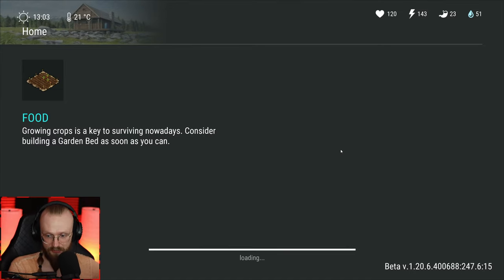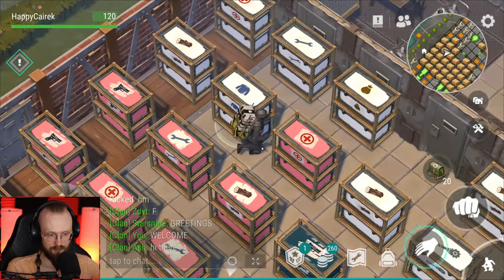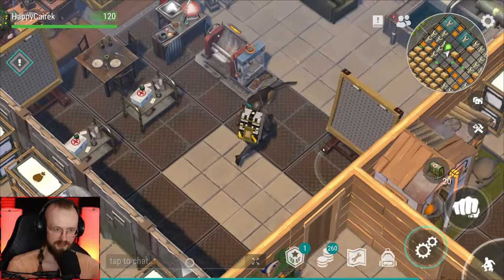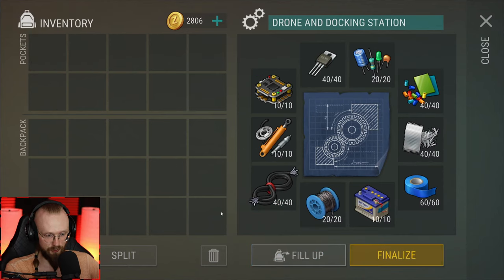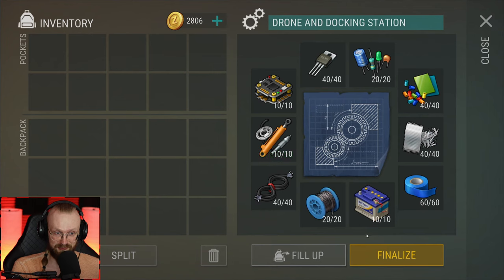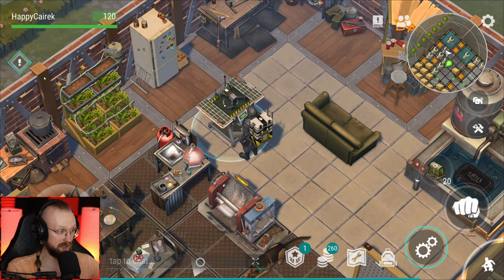Let's skedaddle. How did you get the controllers? I've already explained everything a few minutes ago on how I got those controllers. Let's fill all that stuff up here. Let's add eight of these flight controllers and 40 of these aluminum cables. And just like that, we'll be able to finish this drone and docking station. Boom — we crafted it. We've just completed another task here.